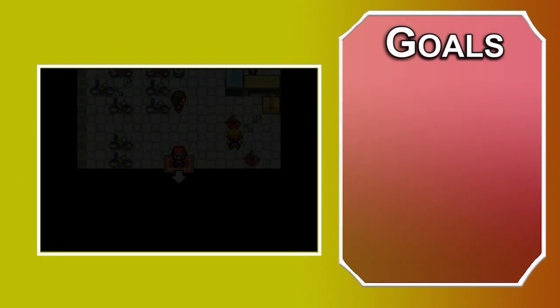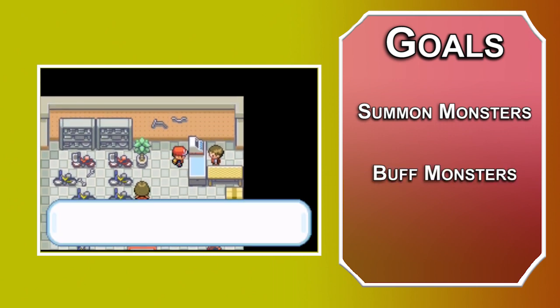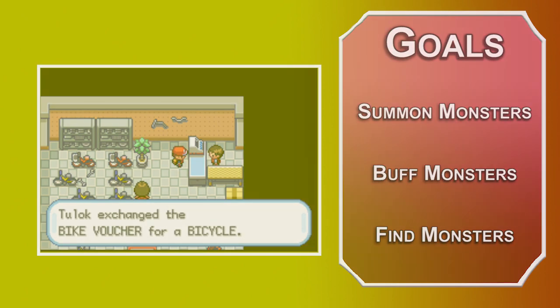We'll start off by figuring out our goals for the build. First, we need to be able to summon monsters at will to do our bidding. Secondly, we'll give those monsters some special abilities to help us out in the world. And finally, we'll make sure that you're an expert at tracking down all your favorite Pokémon.